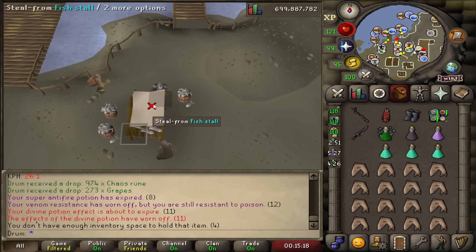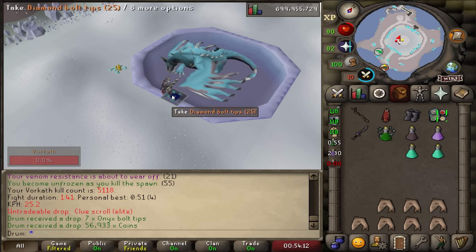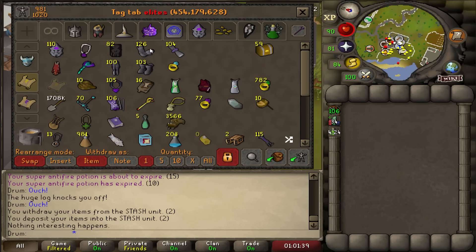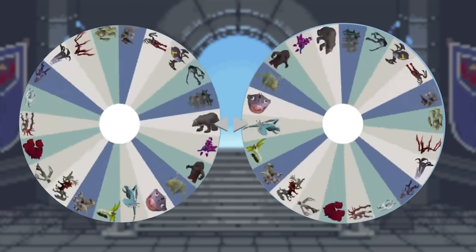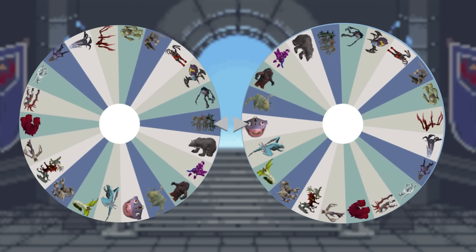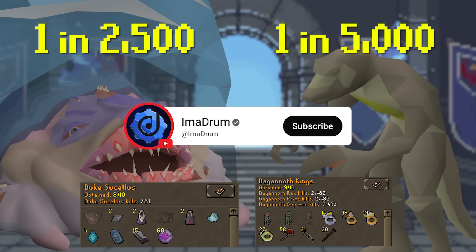Rocky pet time? Nevermind. Another elite clue — thank you very much, that's elite casket number 59. Let's go ahead and spin the wheel for the next Pet Roulette. The options are Dagannoth Kings and Duke. The drop rates for these pets and my collection logs are on screen, and the link to vote will be down below. If you haven't already, be sure to subscribe so you don't miss the next video.